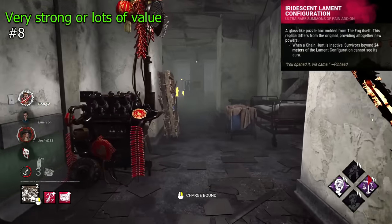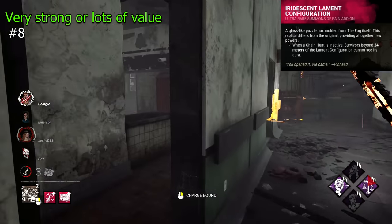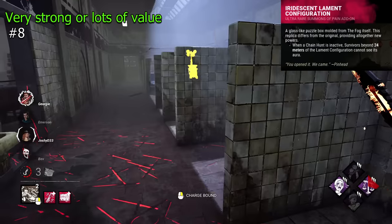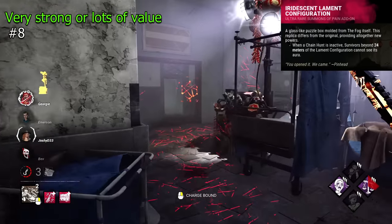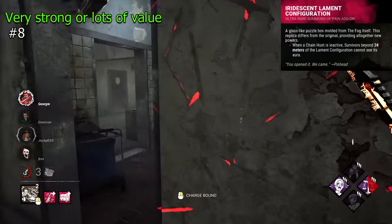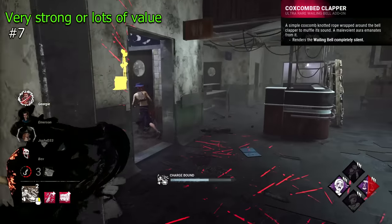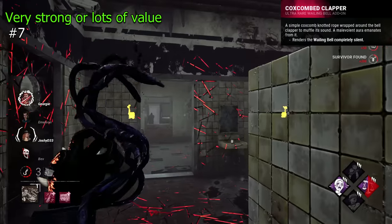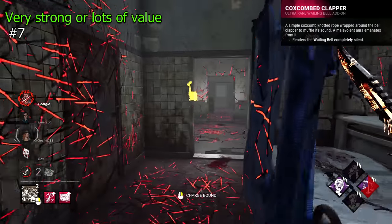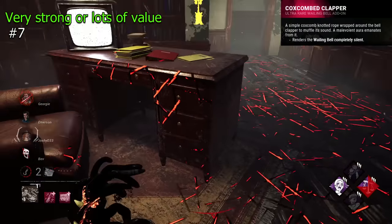Iridescent Lament Configuration is a Cenobite addon that makes survivors unable to see the box from beyond 24 meters. I personally love this addon and think it's very strong — it gives a huge leg up at the start of the game when trying to find the box first, and generally slows survivors down, giving you a better shot at locating it first or stopping them from solving it. Coxcomb Clapper is a very strong Wraith addon that makes your bells silent. Very nice effect, makes you a whole lot more stealthy and able to catch survivors off guard far more consistently, though the lack of noise can reduce pressure sometimes.